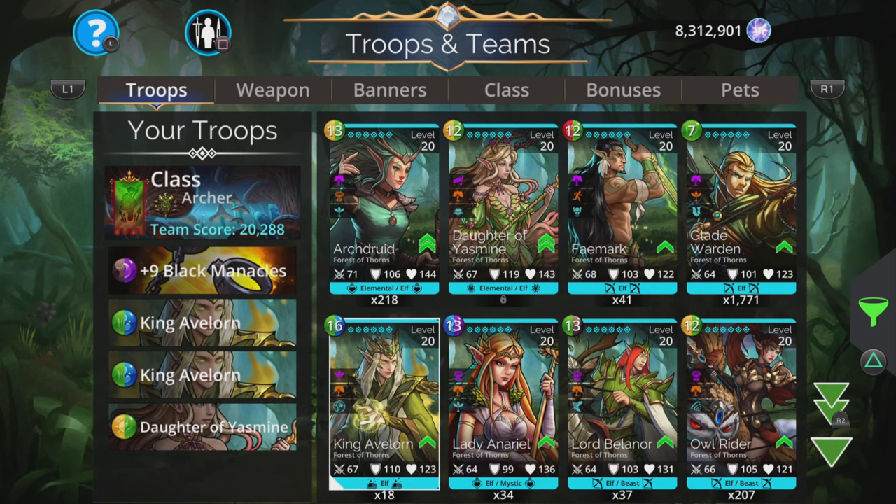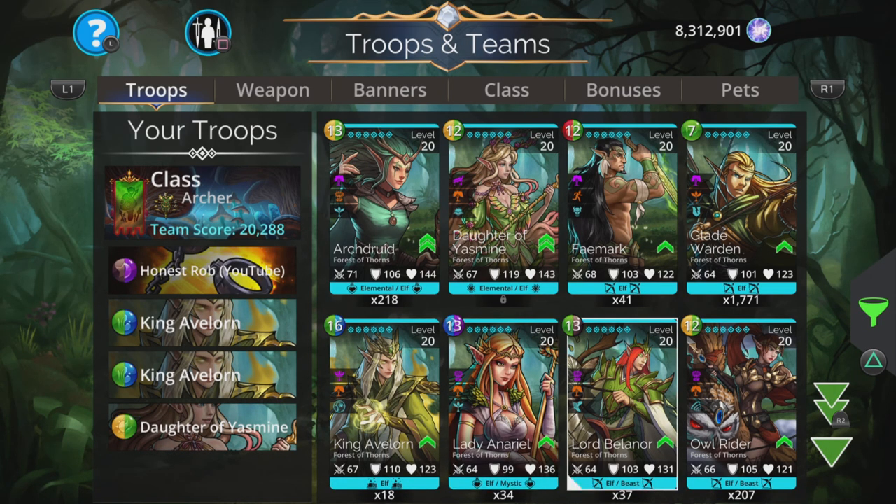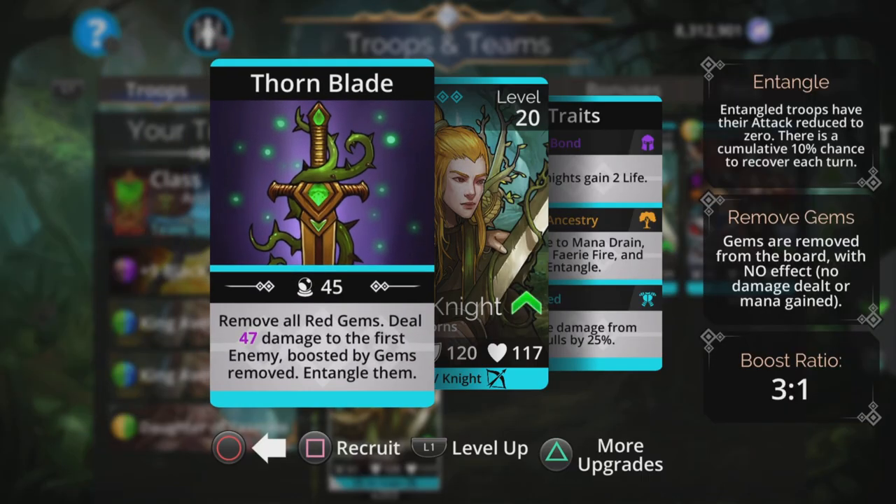If you don't have two of them, then one of Lady Ariel wouldn't be too bad — creating eight blue and eight green is going to help charge King Avalon up, as well as feed the blue into herself. Failing that, Lord Ballinor is not too shabby — deals damage to an enemy and the enemy below, boosted by Forest of Thorns allies. And Thorn Knight: remove all red gems — we're not using red in this team — deal damage to the first enemy boosted by gems removed and entangle them. Pretty handy that entangle, because we'll start with the top troop entangled, but once they're gone we're not going to be entangling the next one. So if you're a newer player not wiping out these enemies in one go, this is a pretty decent troop to have.